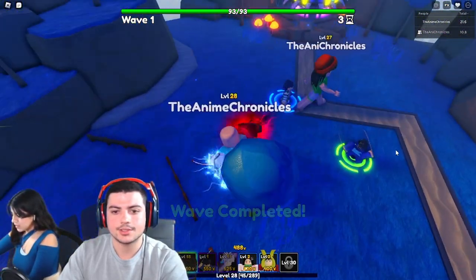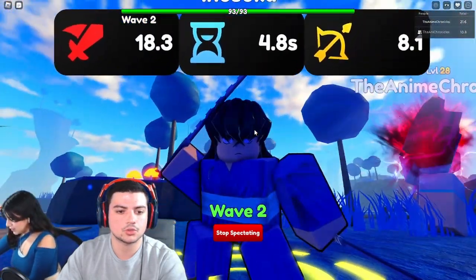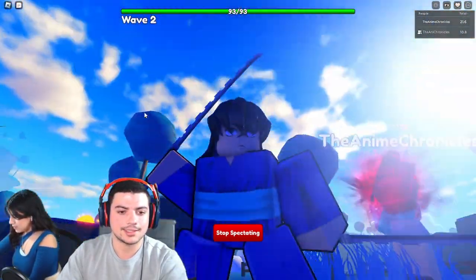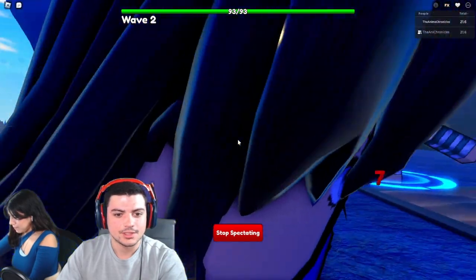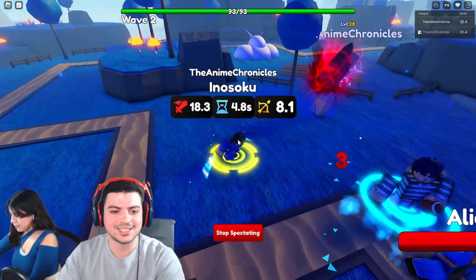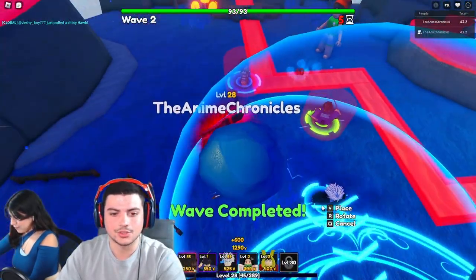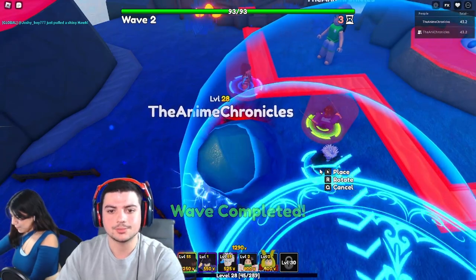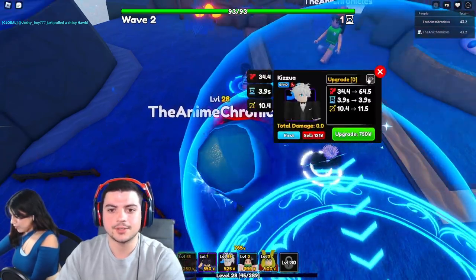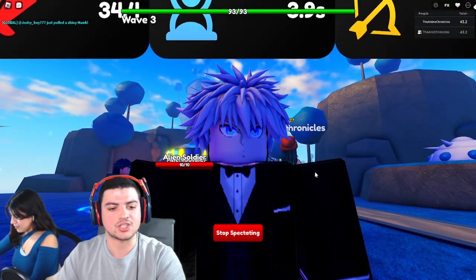Very nice. Let's do a little spectate action here so we can get up close and personal on Inosuke. Look at him — he's got an adorable face. Next we can put down Killua, just because OG — OG, spiffy, and you, my friend, came dressed for the occasion.